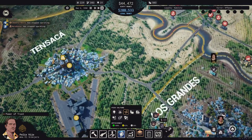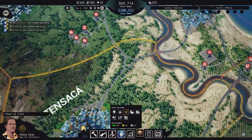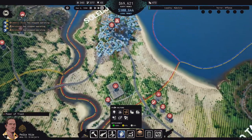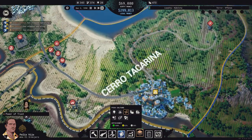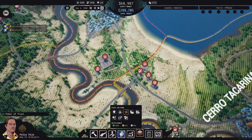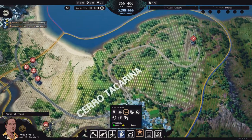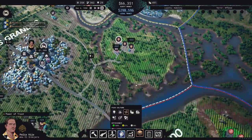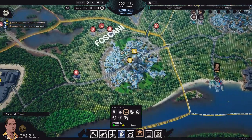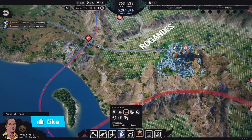Coca is what we want. There's none up in Soledoso. Cerro Taccariña is not nice. So it's Amaro or Foscani and I'm thinking Foscani, because then we can move our way over here towards the checkpoint. In Chaparica there is some coca fertility as well, albeit not much.